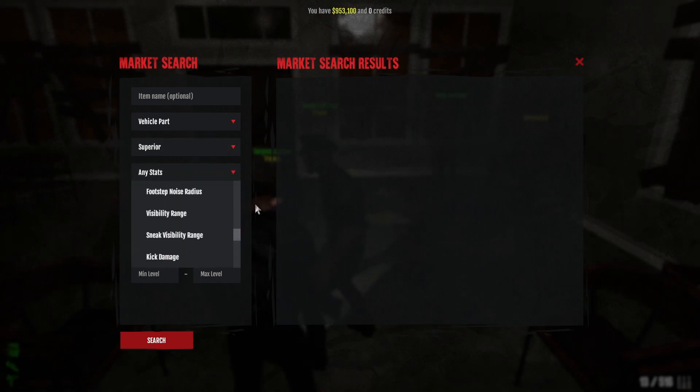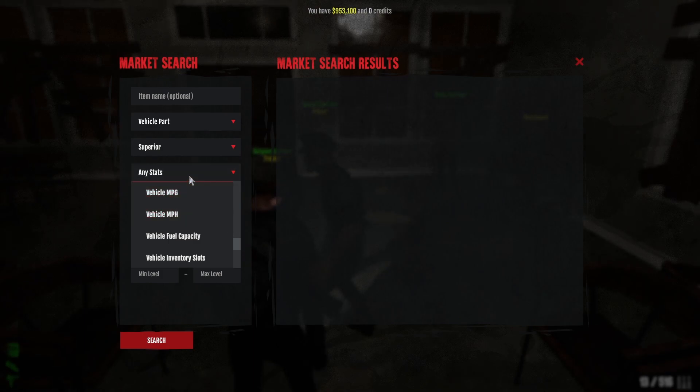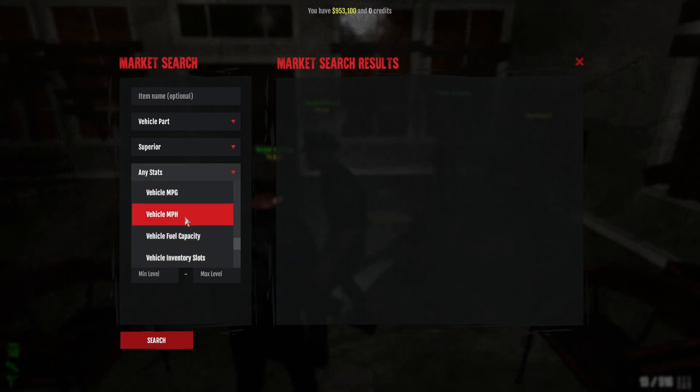If you're on a limited budget in terms of cash on hand — say you have $5,000 to spend on the vehicle — what you can do is under any stat, scroll down to any of these four skills. Specific to vehicle, I think the most important is going to be a tie between inventory slots and MPG.